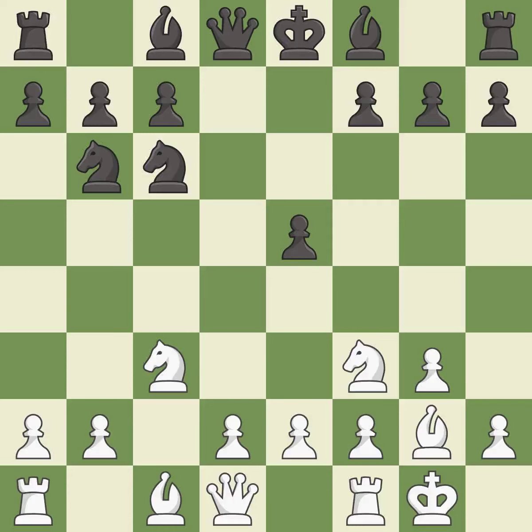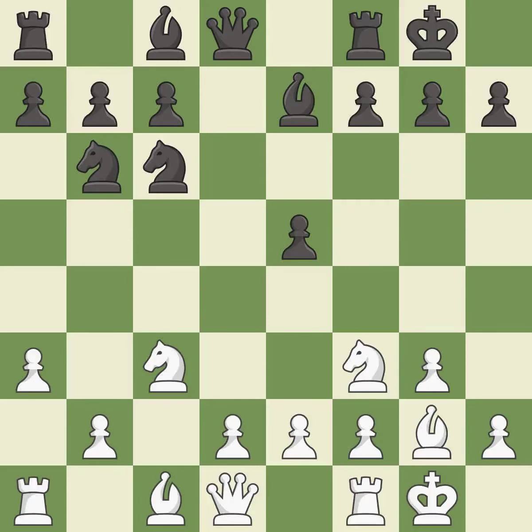Castling gets the king to a safer square, out of the center of the board, while also developing a rook. Castling kingside tends to be safer because the king is further from the center. This develops a bishop off its starting square, getting it into the action. Castling develops a rook, while also moving the king to safety. Castling to the same side of the board as the opponent tends to lead to less sharp positions as compared with opposite side castling.